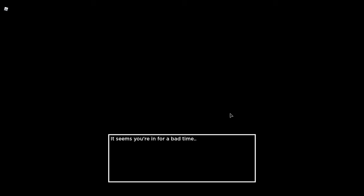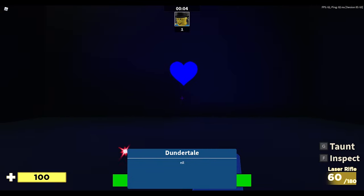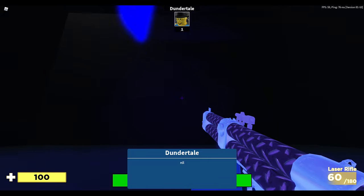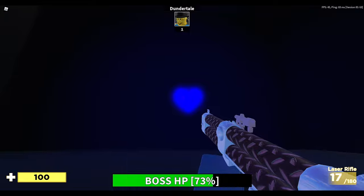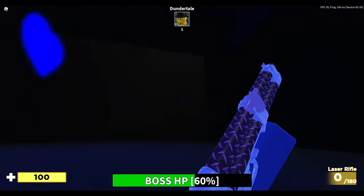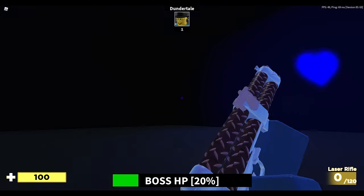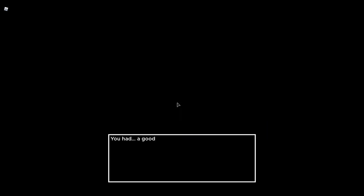You teleport and have to read something — it's like a Sans thing. Click deploy again, wait some time, then you get a laser rifle. Basically you have to hit the blue heart. It was pretty easy — just avoid the bones it throws at you and keep moving.